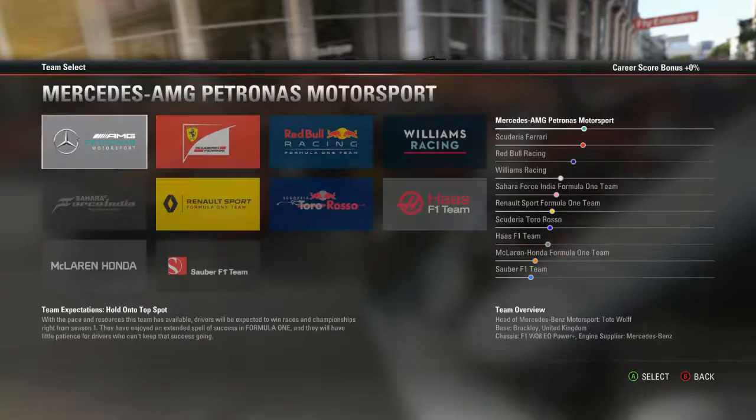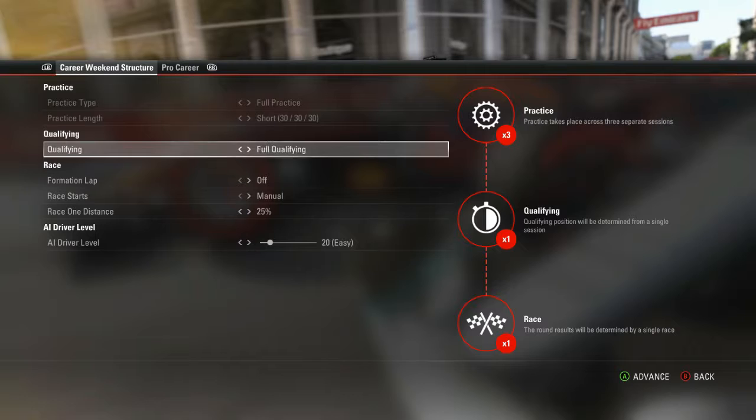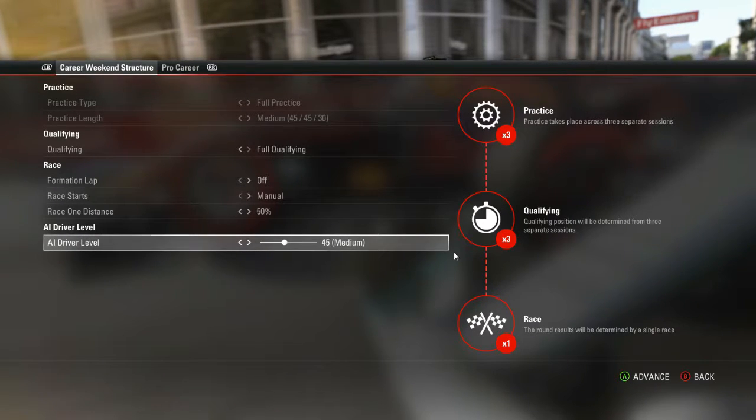Today F1 2017 was released, and we're going to jump on and do a career mode in it. We're going to choose the Renault Formula 1 team, teaming up with Nico Hülkenberg, so we're effectively replacing Palmer. We really can't do much worse than him because the season has been quite frankly quite terrible. Not really much expectations coming into this.